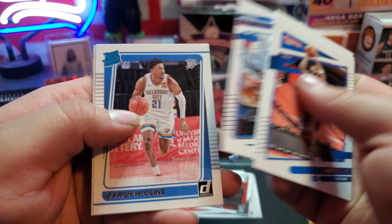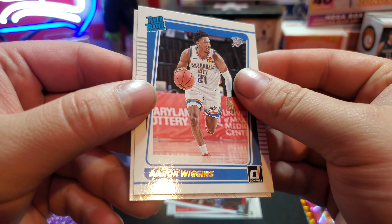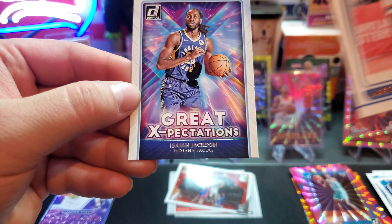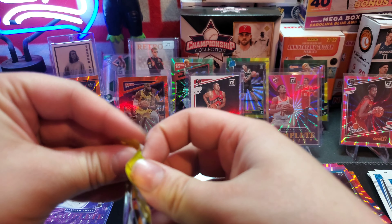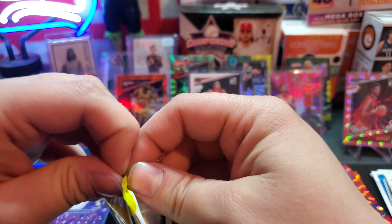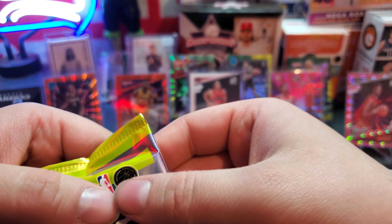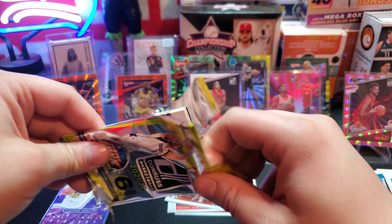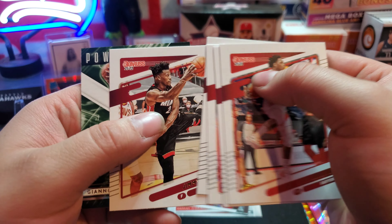I'll definitely probably pick up some more megas because I see them quite often. Aaron Wiggins and a Great Expectations Isaiah Jackson. Solely for the fact of these laser parallels, they're definitely some of my favorites out right now. They look so good — in terms of value wise you're probably tough to make money off these, but for me not everything is necessarily about making money. I like good looking cards to collect.